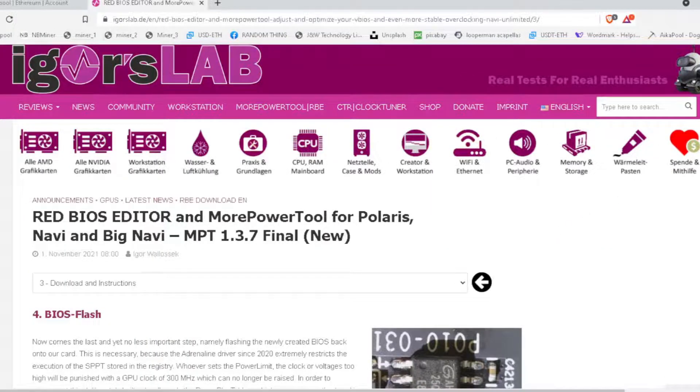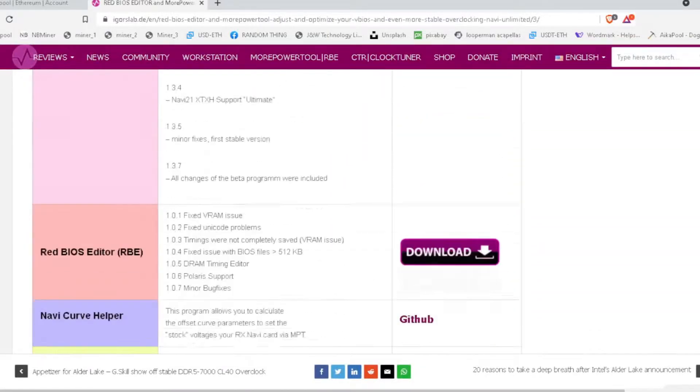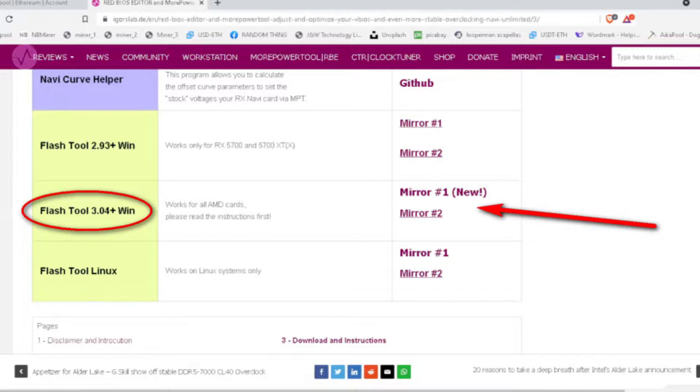Hey time travelers, it's future/editing me here. I'm just going to pop in a few times to help the flow of the video because of some technical issues. To get started you're going to need two things installed on your computer, which I've linked in the description down below, and they're both on the same page called Igor's Lab. Scroll all the way down to the bottom of that page and find Red BIOS Editor and install that, and also grab what he calls the Flash Tool 3.04 Plus — that's actually AMD VBFlash, meaning AMD's V-BIOS flash tool that he's modified.